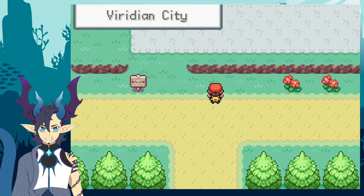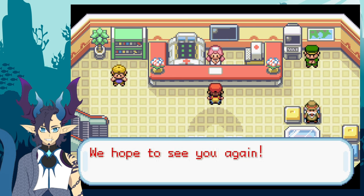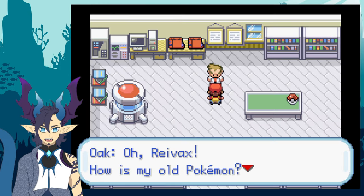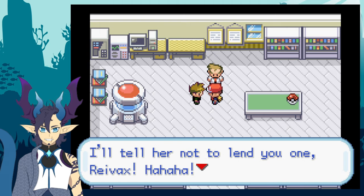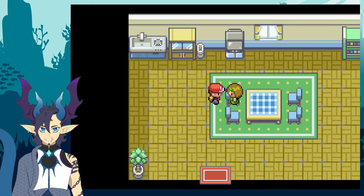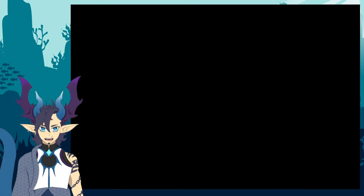Maybe I played too many Pokemon Infinite Fusion — that's possibly what it was. I see a guy here who says to come back after I defeat Blaine, so that's going to be a while. Here we are at Professor Oak's — we give him the parcel and get our Pokedex. Now we can get the Town Map from the sisters. I honestly wish this text went faster; I wish I didn't have to constantly mash through the game.